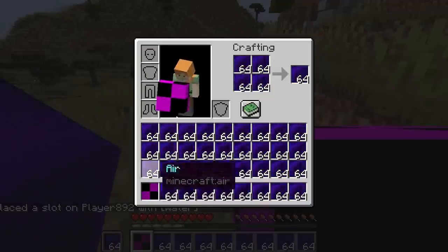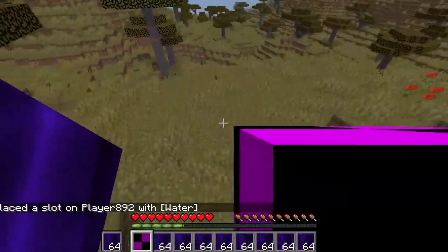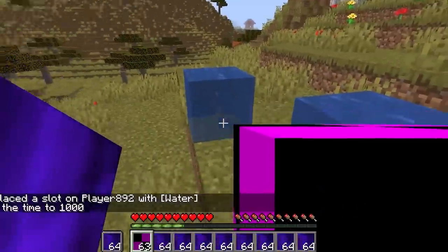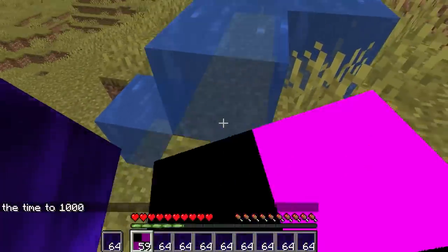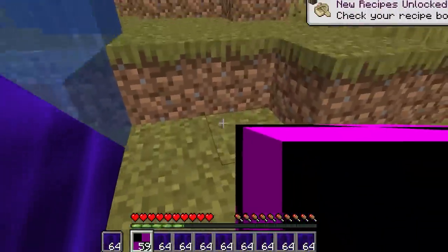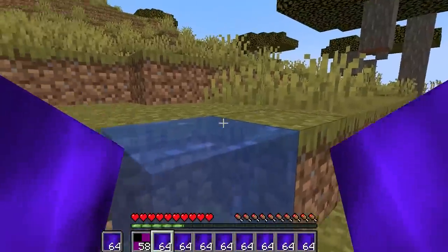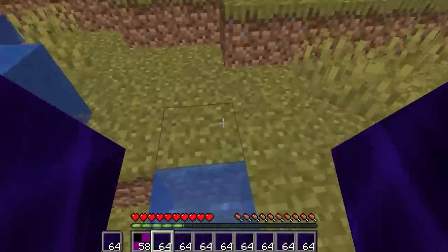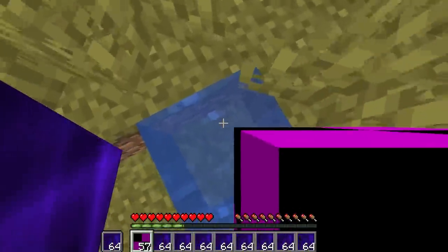I got the water item in Minecraft — trust me, this is water because if I place it down it should actually place as water, and yes it does. Why is it not flowing? I forgot to delete the previous code. I was messing around with Minecraft's code and made the water a full block — a normal water block is only this high, but this one takes a completely full block. I also removed the water flowing code so it just chills here.